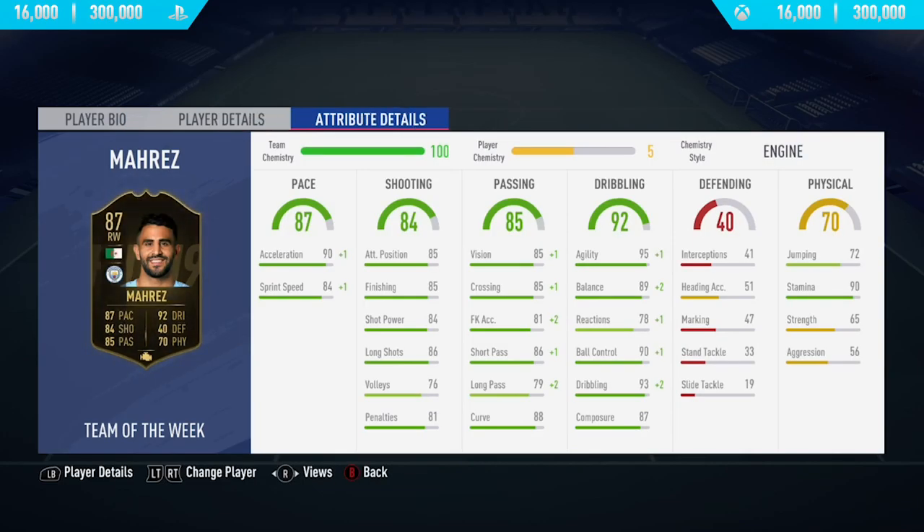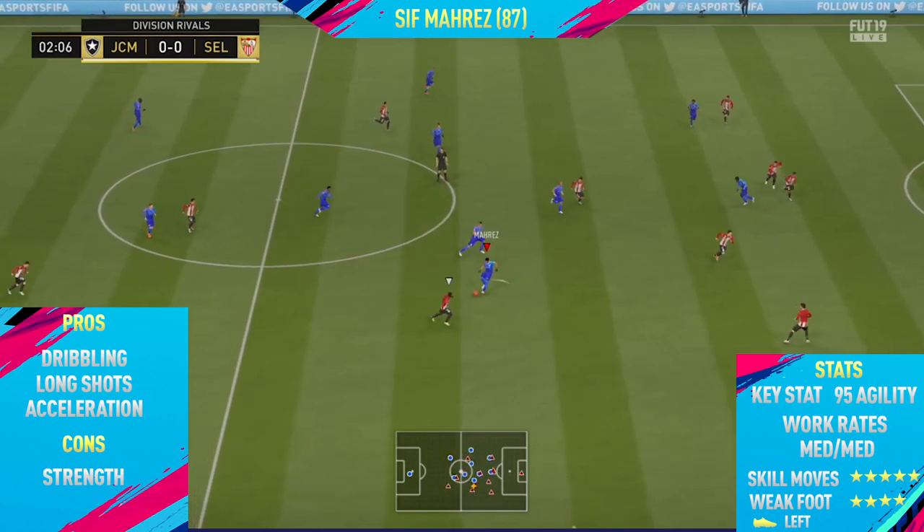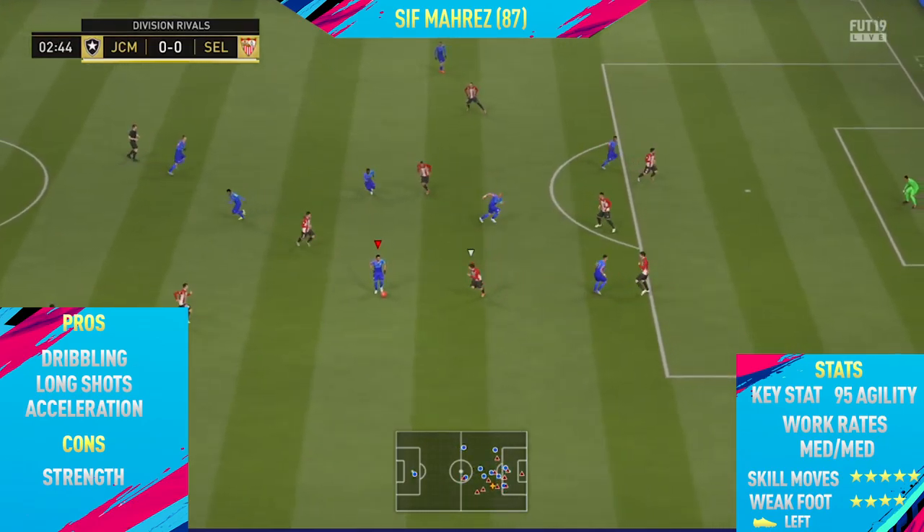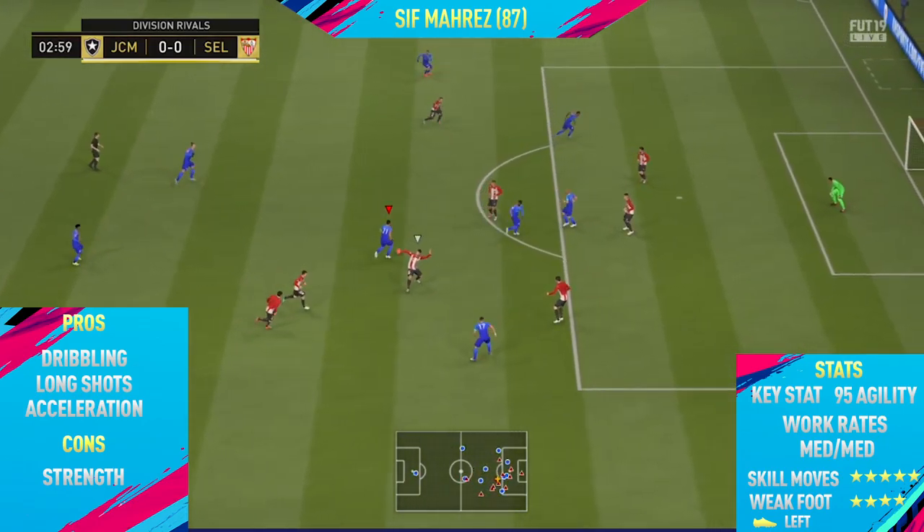Looking at the in-game stats, he's got 87 pace along with 93 acceleration and 84 sprint speed, 95 agility, 93 dribbling alongside 90 stamina. Overall this card looks like an absolute beast and one of my favorite cards already on FIFA 19. He's got a plus 10 physical which is just absolutely insane, and that 90 stamina means this guy can run all game.